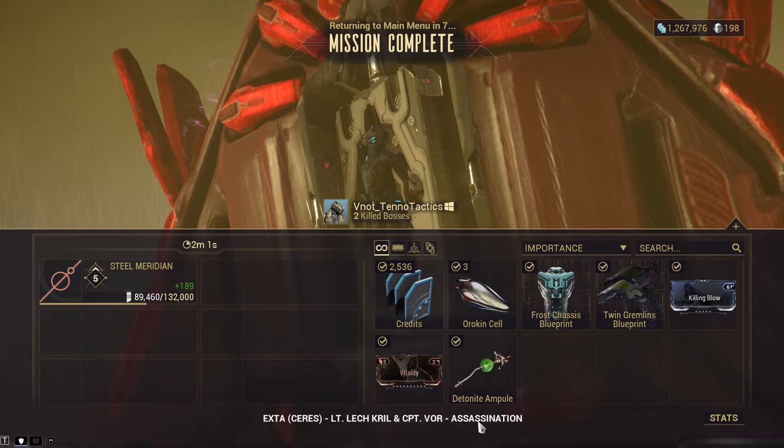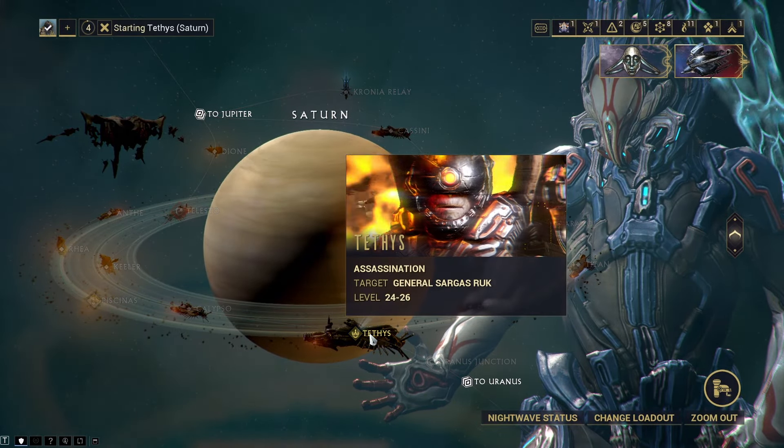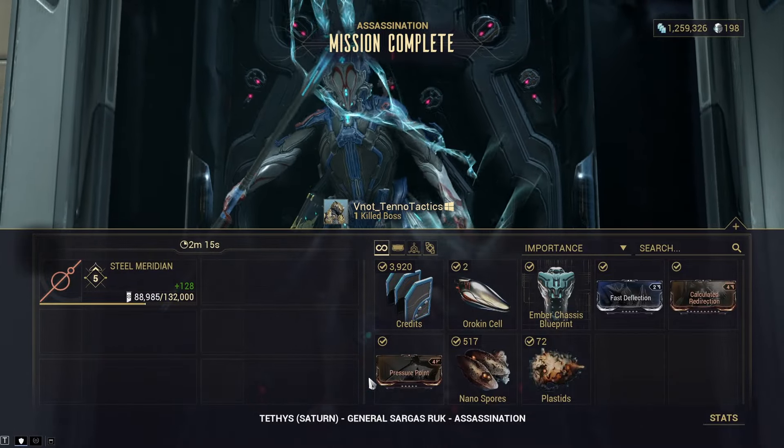The second assassination mission is on Ceres, where you can farm 2-3 Orokin Cells along with Frost components. The third mission is on Saturn, where you can farm Orokin Cells along with Ember components.